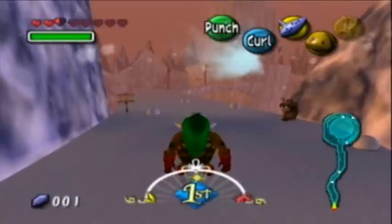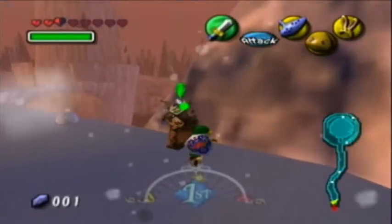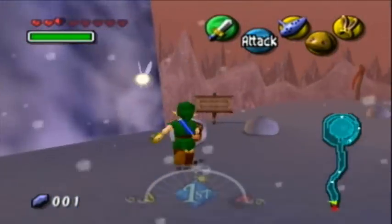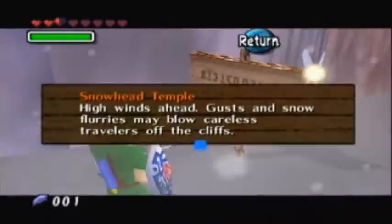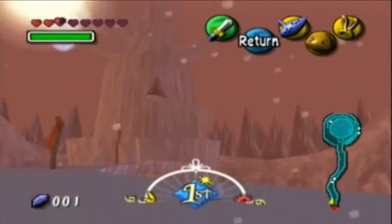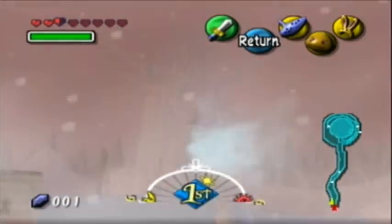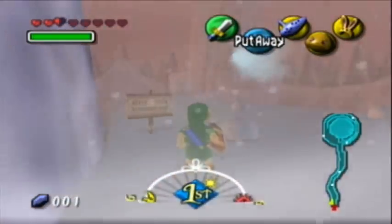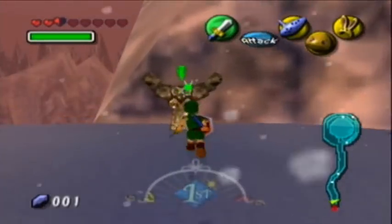Snowhead Temple ahead, there you go. That's the Snowhead Temple, that's the next dungeon. But before we move on to there, now that we have this stone bird statue, I think I'm going to really quickly go get the Swampland title deed so I can give it to that guy in the Goron village, and we can access another heart piece from there.